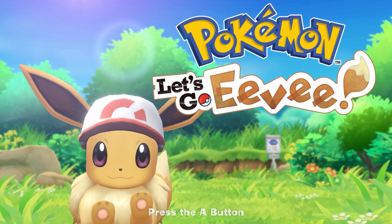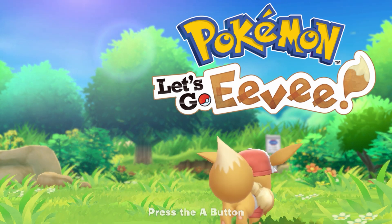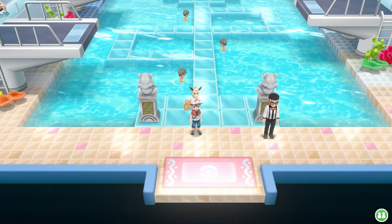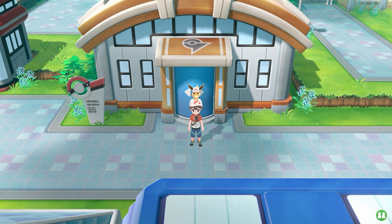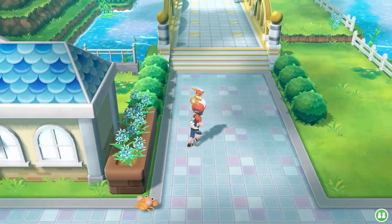Hello everyone, it's Laddo. I hope you're doing well. We're back with another Pokemon Let's Go Eevee episode because it's Wednesday. We've got a lot of battles to do today - I think I counted about 38 battles. The plan is to go up, get the SS ticket from Bill's house, do lots of battles on the way there, go down, do the SS, and then that should be us. So without further ado, let's get cracking.